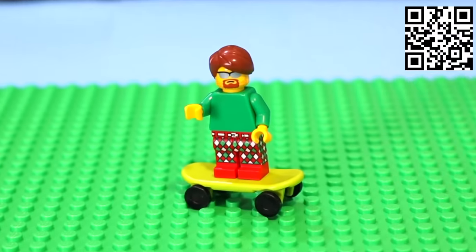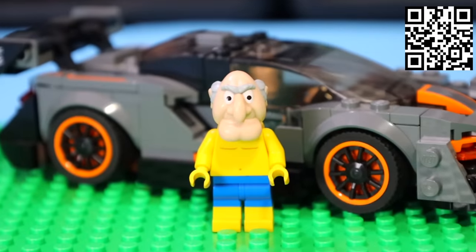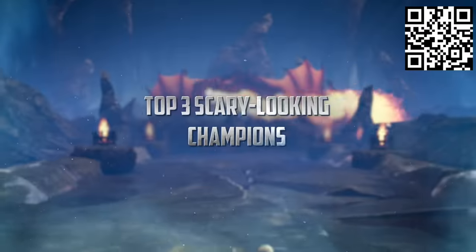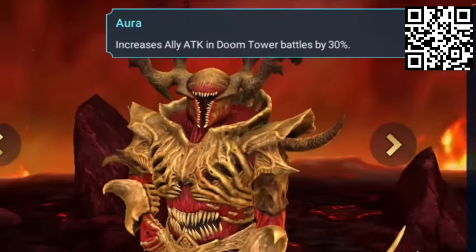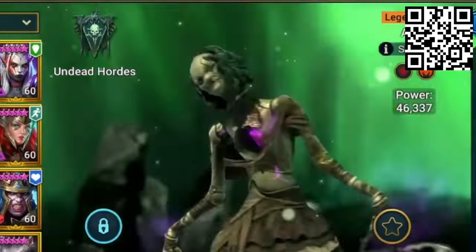Raid Shadow Legends has conquered gaming — he plays it, she plays it, SpongeBob plays it, your grandma probably plays it. But instead of blabbering about how fun the game is, let's look at the three scariest champions out of 600. At number three, we have this angry-looking wolf on steroids called Braxis the Shifter. Number two, we have whatever this abomination is — he's called Gorl's Helma. And at number one, we have this creepy doll, Little Miss Annie, who looks like a piece of rotten broccoli.